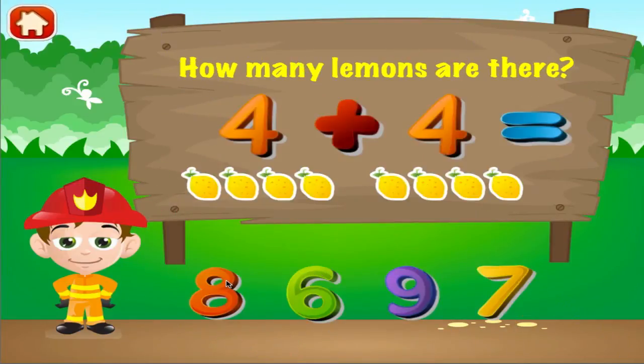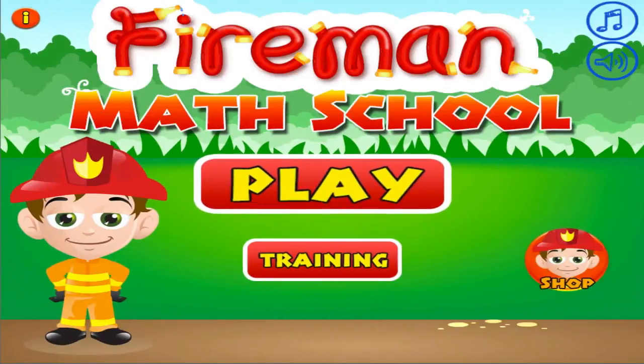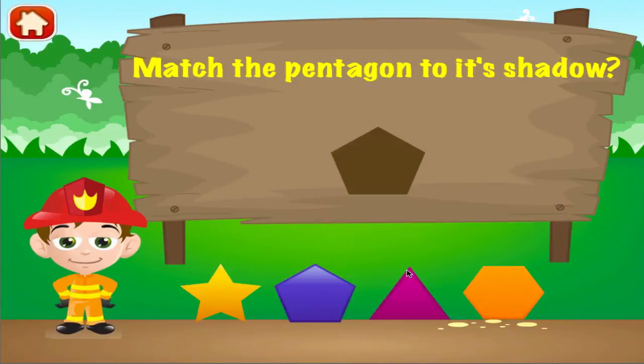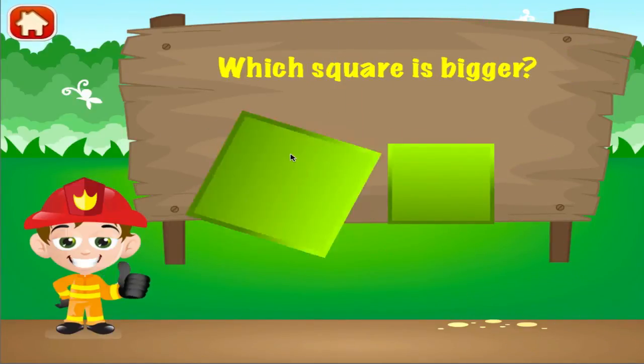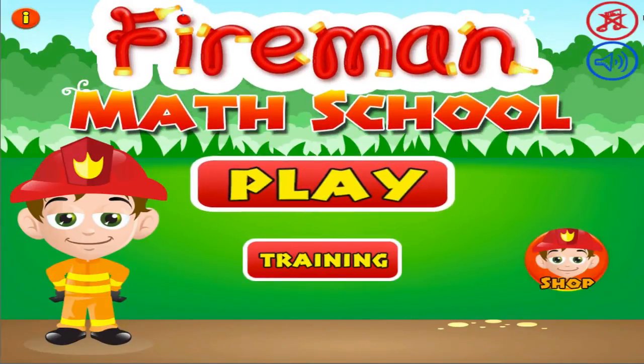How many lemons are there? You're good at this. Find four. How many apples are there? Hey, you're really good at this. Match the object to its shadow. Right on. Which square is bigger? Woohoo! Good job, you got it right. Find two dogs.